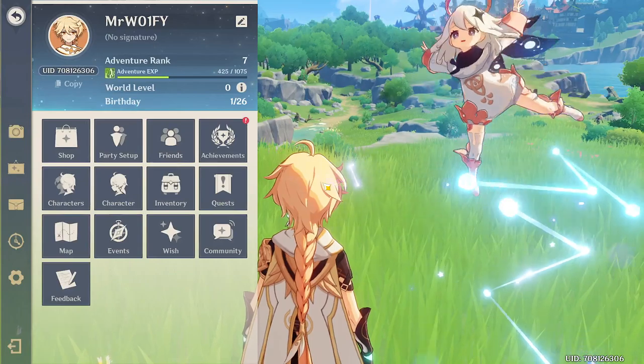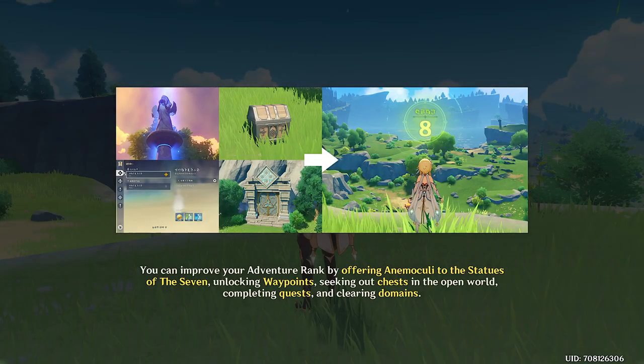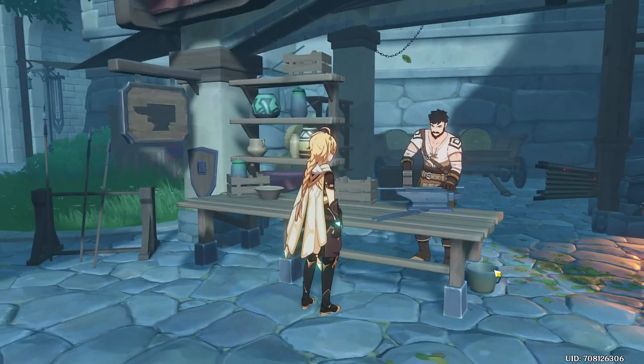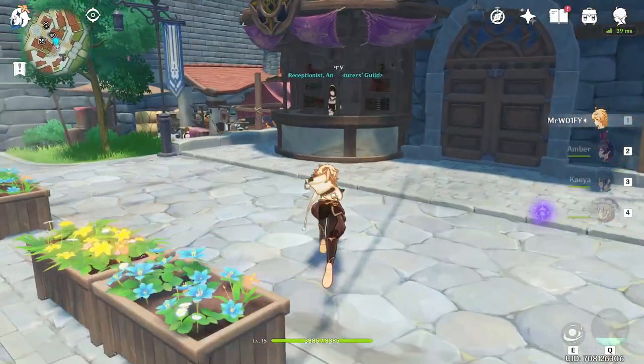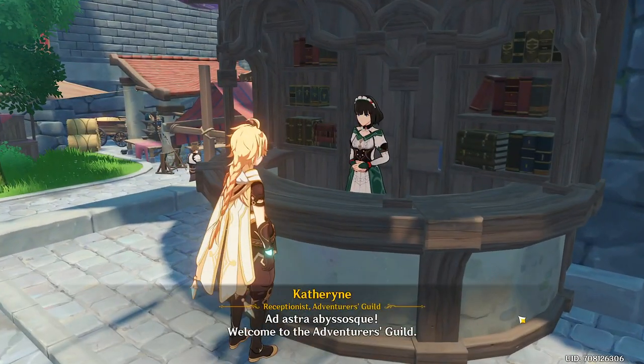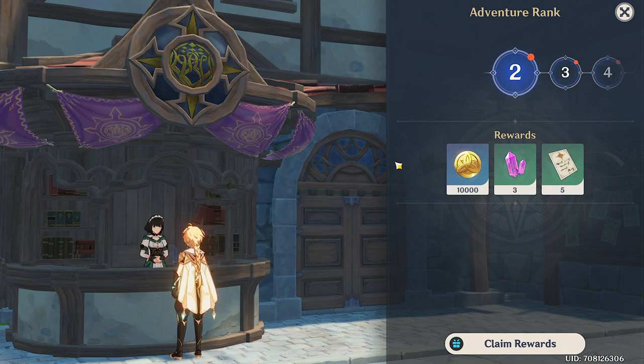The second type of level is your adventure rank. This is the big green bar that will hover at the top of your screen and allows you to progress through Genshin's content system. Adventure rank will not make you stronger, however it will open future story content for you as you level. It's also worth mentioning that your adventure rank will grant you a bunch of free rewards as you increase it, so keep an eye on these at the Adventurers Guild in Mondstadt.